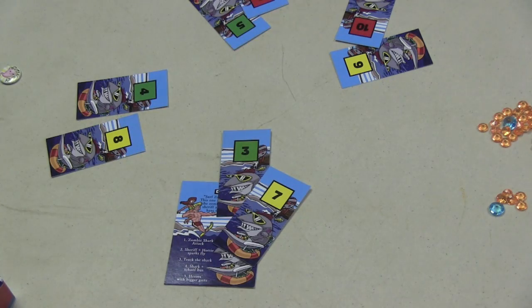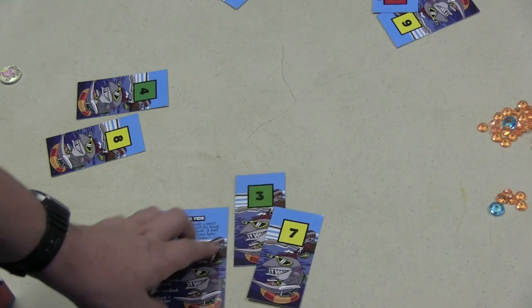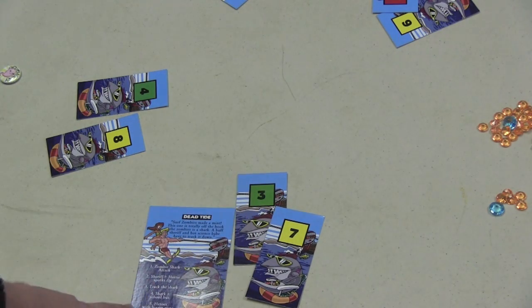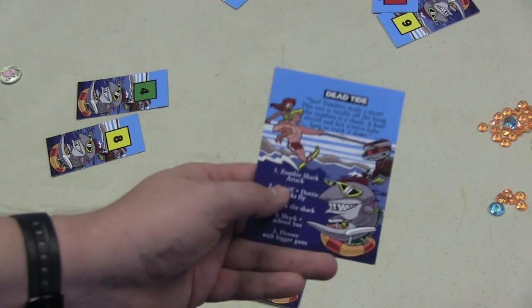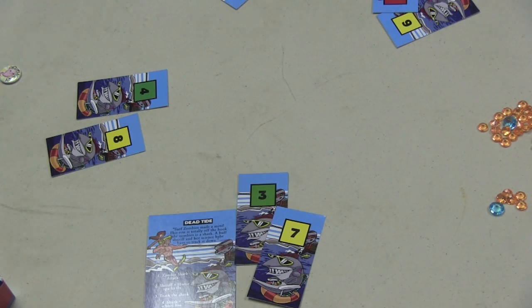Those numbers are just there to remind you what the bidding number is going to be. So we read the first prompt — Zombie Shark Attacks — and player three goes first. He might say something like: there are people in the water, suddenly severed limbs come to the surface, and it turns out it's a zombie shark. Or he makes up some ridiculous story like that.